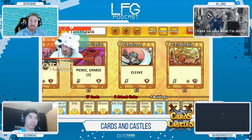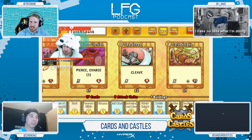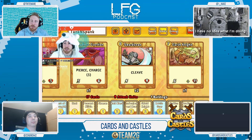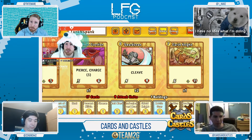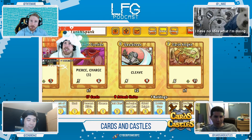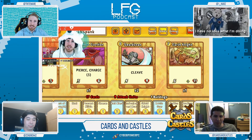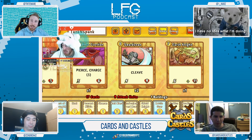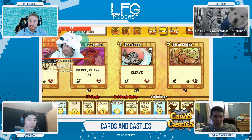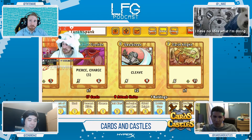One observation I had about this game is that matchmaking was quite fast. I also observed that there's a separate queue for asynchronous play and live play. Could you talk a little bit about your development process with the matchmaking and how that set up programmatically speaking? How did you get it to be so fast? This is an indie game, and I've never had to really wait — I've never had a wait longer than a minute while queuing up for live play.